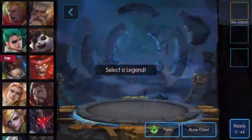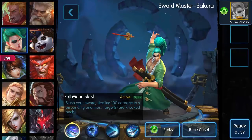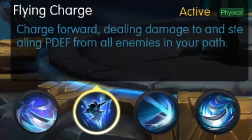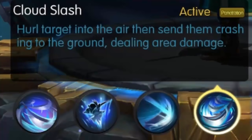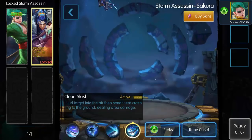We're going 3v3 AI hard and we are going to choose Sakura. His abilities: Full Moon Slash deals 100 damage to surrounding enemies and knocks targets up. His second skill charges and steals physical defense from all enemies in your path. Sharpened Blade is a passive where normal attacks have a chance to deal extra damage. Cloud Strife is his ultimate — it hurls the target in the air and then sends them crashing down, dealing area damage.